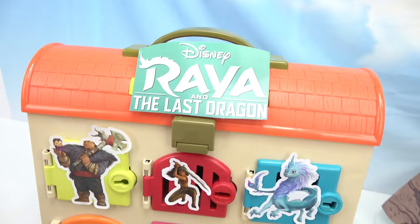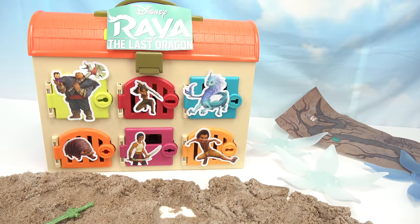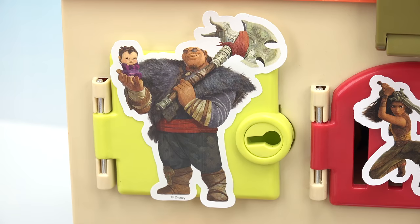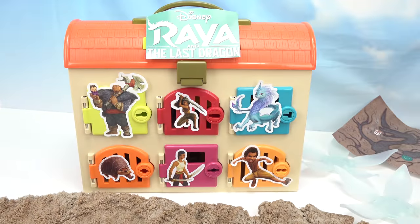Kaboodle fans, the Druun has locked up all of our characters inside of our surprise box. We need to complete different activities to let them out. We have six characters: Tong and Baby Noi, Raya, Sisu the Dragon, Tuk Tuk, Namari, and Boon. Those are the six characters we need to release.